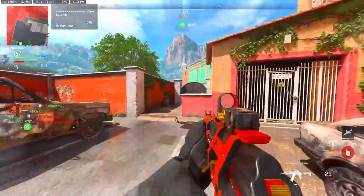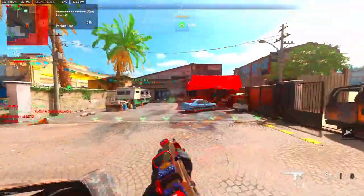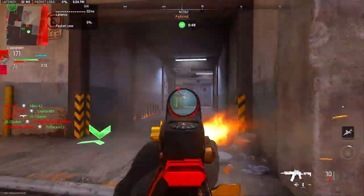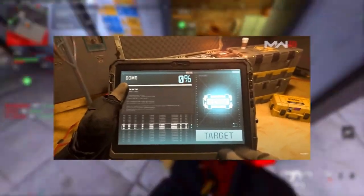We've also got two weapons confirmed to be in through this — the G36C and the Kostov-74U, which is basically just the Modern Warfare 2 Kostov-74U. It does look like NPCs in the campaign will be carrying Modern Warfare 2 guns forward with the carry-forward system.